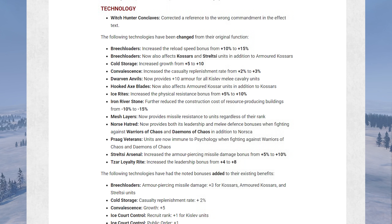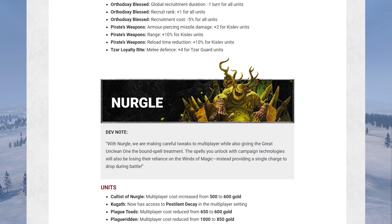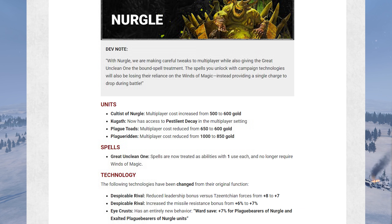Now Nurgle: the Great Unclean One's magic now doesn't cost actual Winds of Magic — much like the Wujing Compass — which is nice and makes those units a little more useful overall. Not a great deal of changes to Nurgle's army; a few unit price changes but not much else.